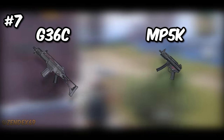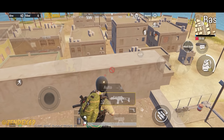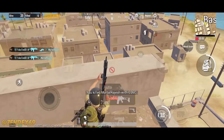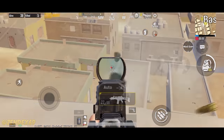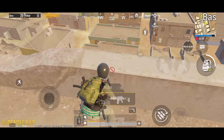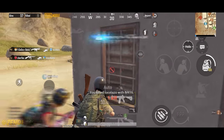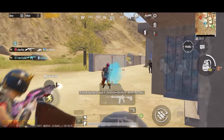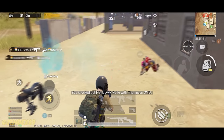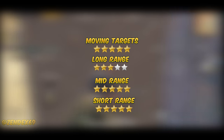At number 7, we have G36C and MP5K. It's quite similar to the previous combo, but these weapons are only available on Karakin. You should really try this if you play the new map. The G36C is technically a better weapon than M416 in almost every way. The MP5K is similar to Uzi but doesn't shoot as fast; however, it makes up for it by doing slightly more damage. So performance-wise it's similar to Uzi, and the ratings will be similar to the previous combo.